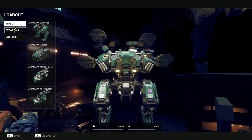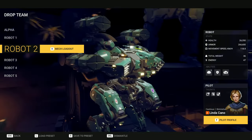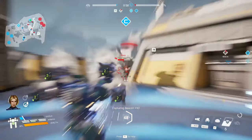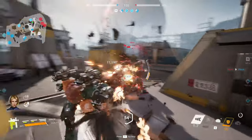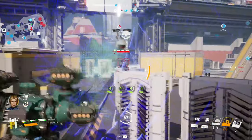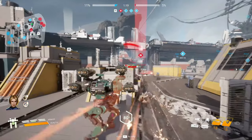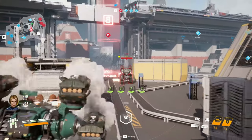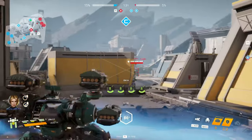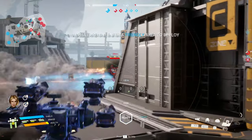Coming in third place — and I made a very recent video on this — is the Varigian with Orchids. The modules are an energy shield and regenerate armor, just like the last one. The Varigian is a mid-range setup; you don't want to get too close or people will shred you. You stay back, unload your entire clip of Orchids, go back into cover, and five seconds later unload another huge clip — it does a massive amount of damage.